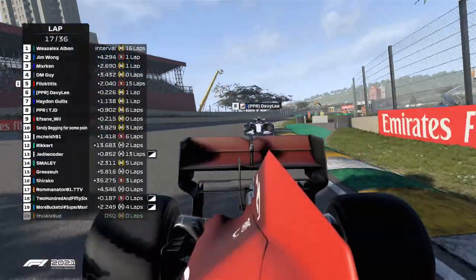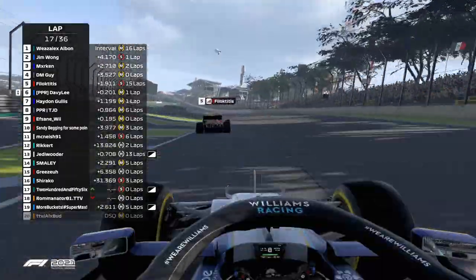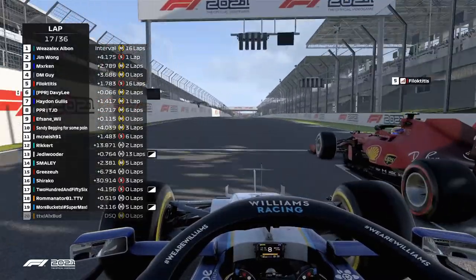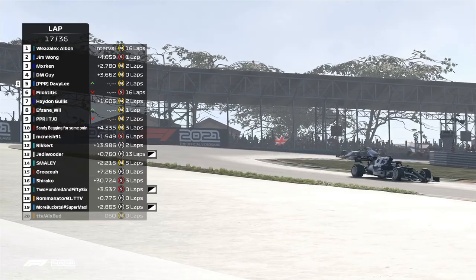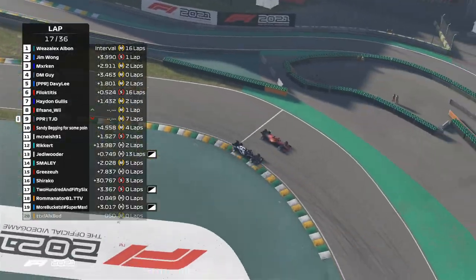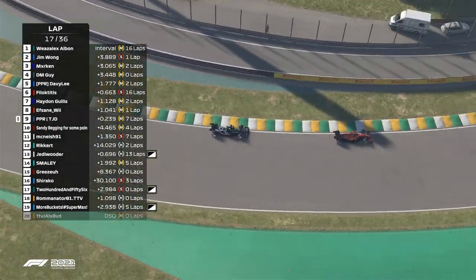He's got the DRS, he's got the slipstream, he's got the ERS - this should be an easy move. As he gets closer and closer to the rear, he's going to go down the inside. It's a good move, but he's not getting the exits to try and fight back - this is his main issue. He's also on 16-lap old softs, which is not going to help on the exit.